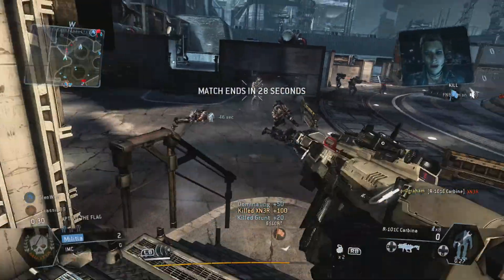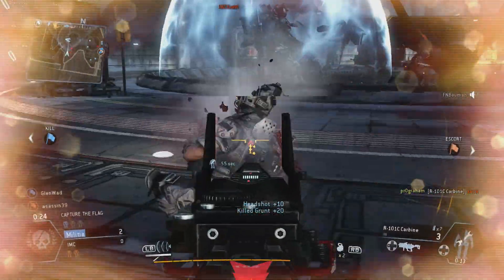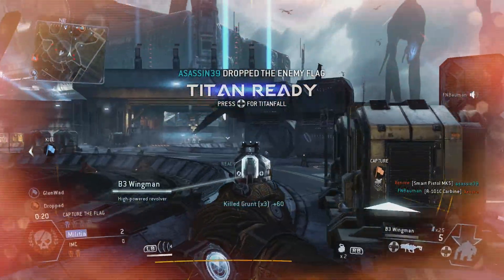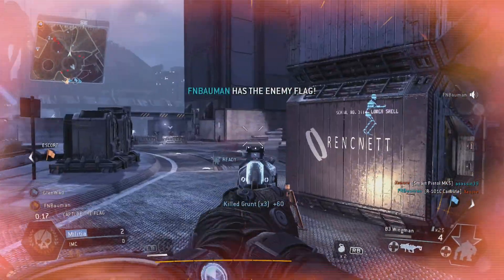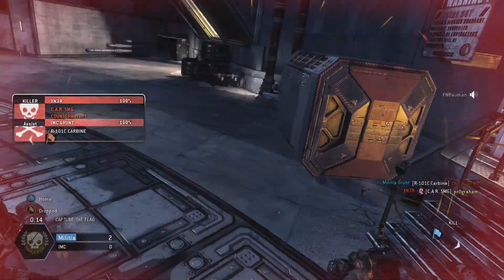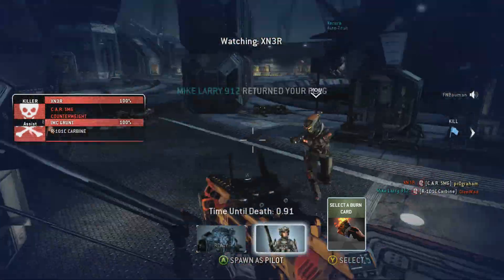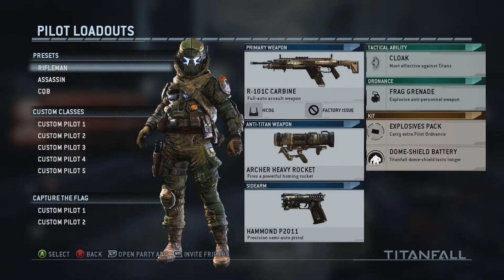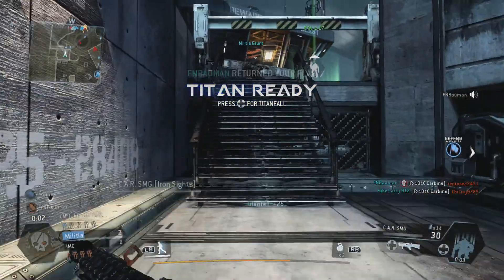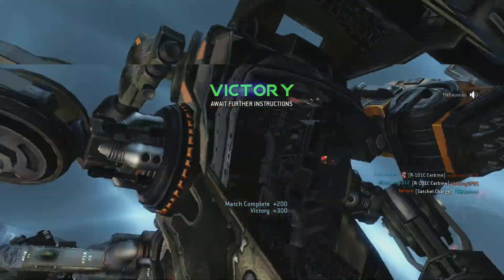Pilot, your Titan will be ready in 60 seconds. Titan ready — drop the enemy flag. We have their flag. The enemy dropped our flag. Looks like we dropped the enemy flag. All right, we got what we came for — awesome work, team. Mission accomplished!